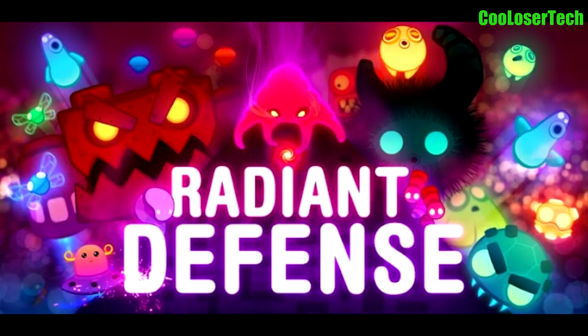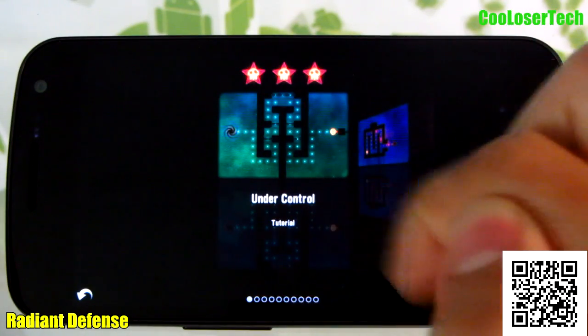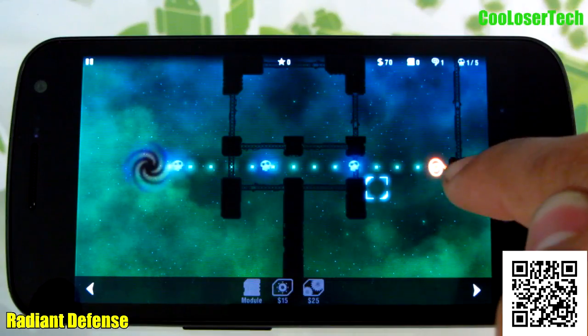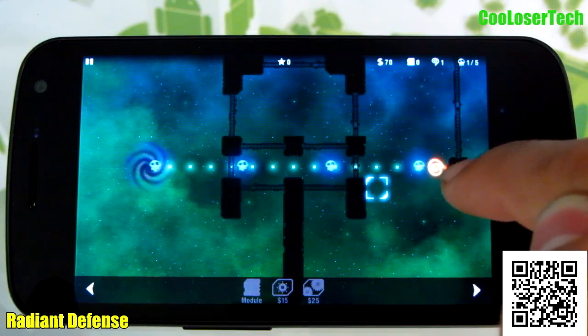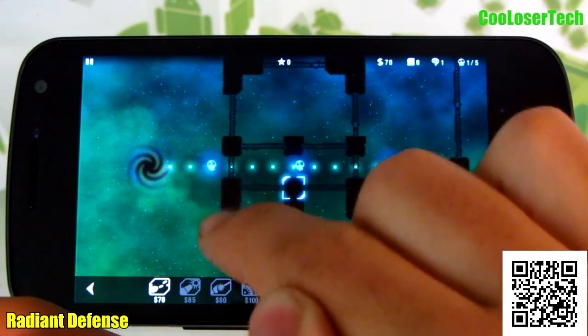Next we have Radiant Defense. Let's press start. This is where we start the tutorial. This is like a little wormhole where aliens will start coming through, and they need to get to this little area. If one of them touches it, it's game over. So what we're going to do is actually place in these little structures.